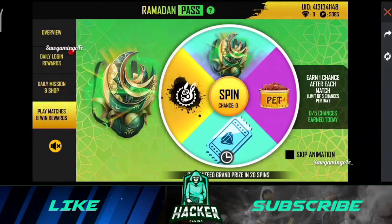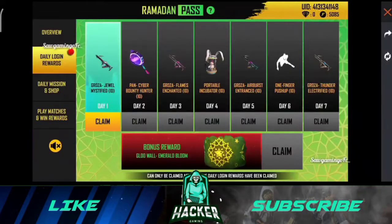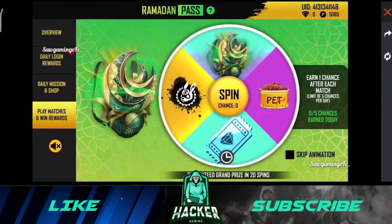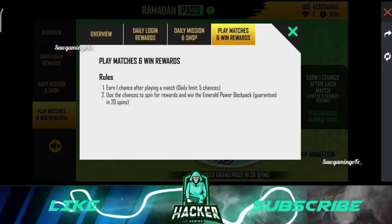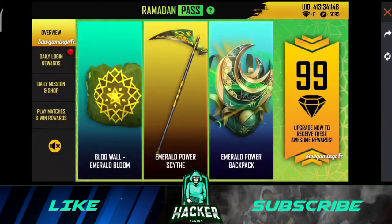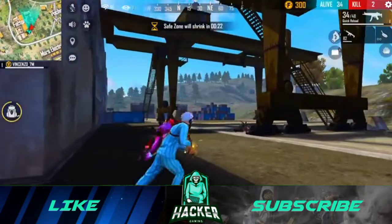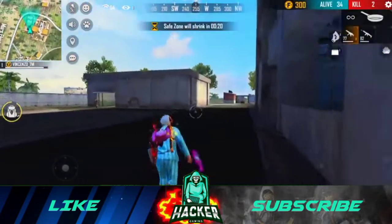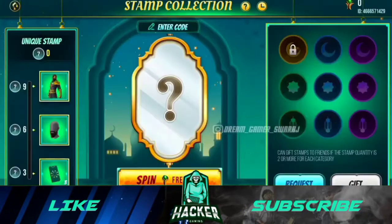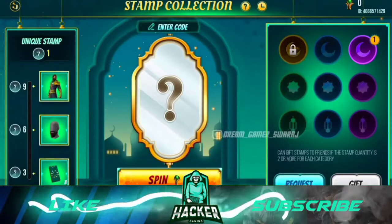You will be able to save the backpack and get the daily mission reward. You will also be able to save the moon item and 90 diamonds, and save the Ramadan Pass.